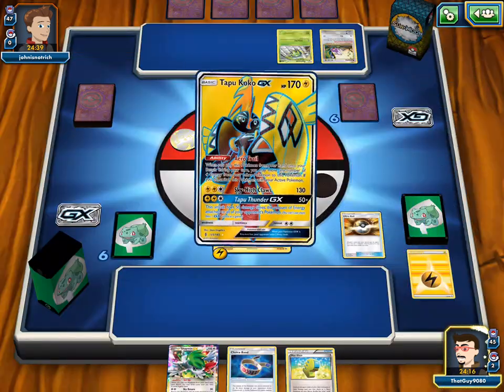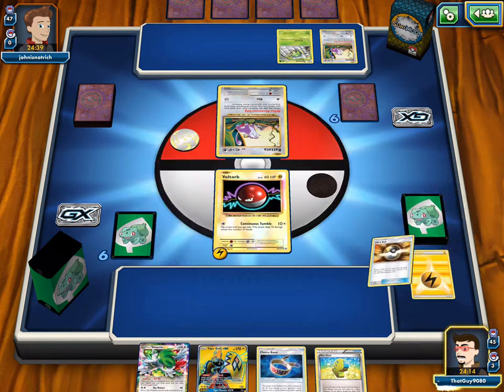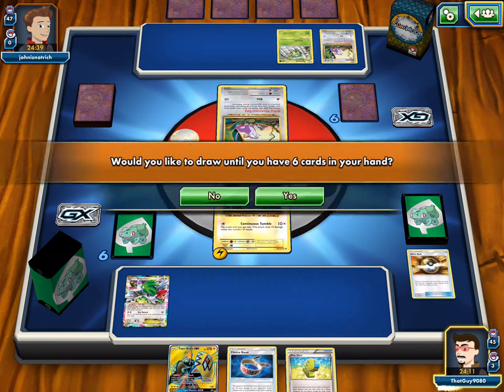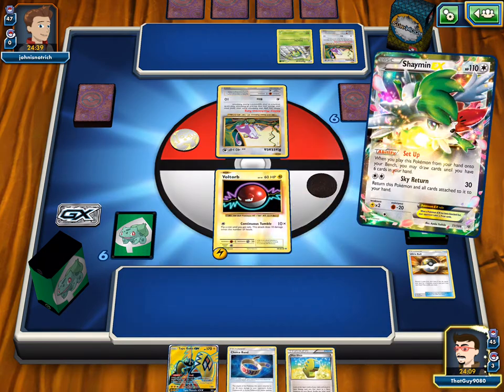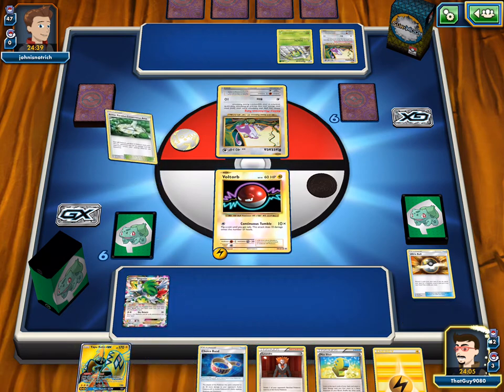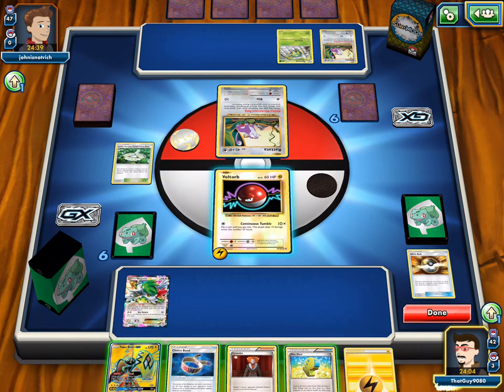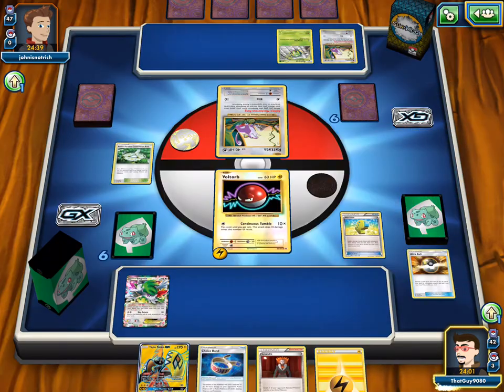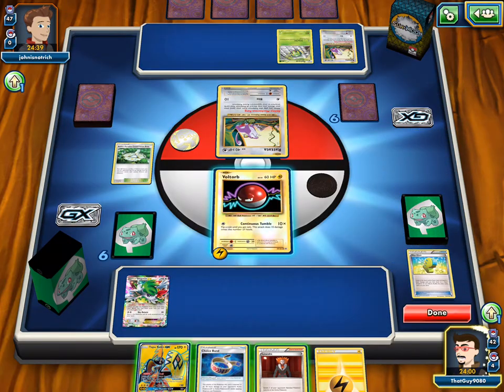We'll grab a Koko — this, sir, is what you call a plan. Then we'll want a Shaymin for more cards. Then Max Elixir, then Koko, then Choice Band, and Aether Paradise. Nice — we hit it. Wait, did I fail it? I failed it. I didn't put on the energy but I didn't — whoops.